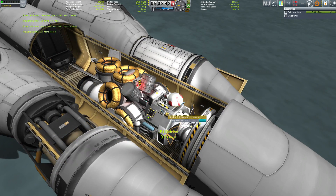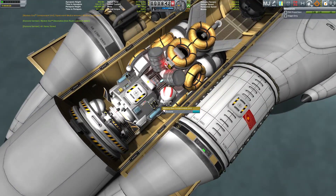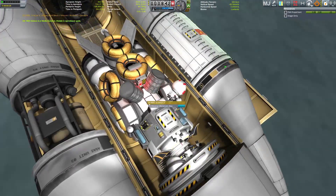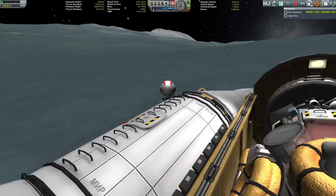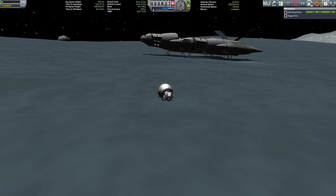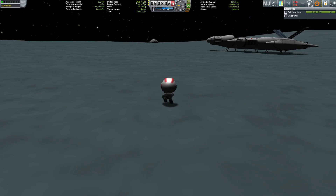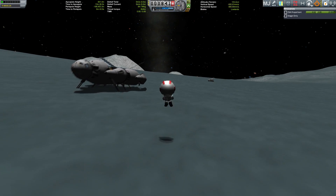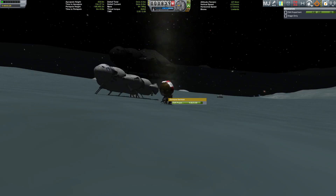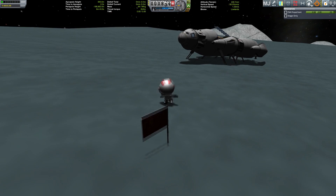Of course, the usual drill — we gather some science from the materials bay and the mystery goo. I ragdolled around the surface but survived thanks to the jetpack. Before we can get back into the Ozymandias, we have to perform some tasks: planting a flag, taking surface samples, and of course doing an EVA report.